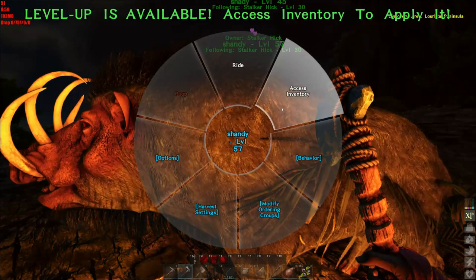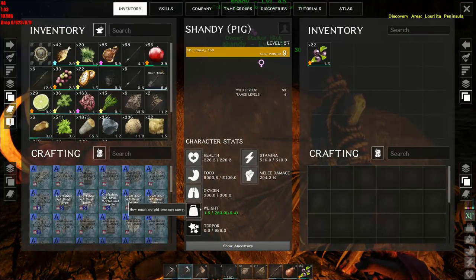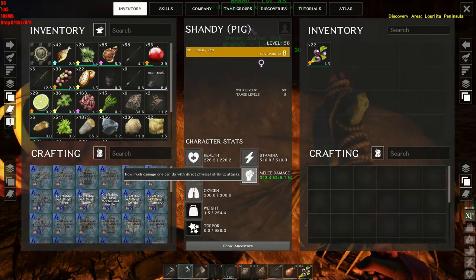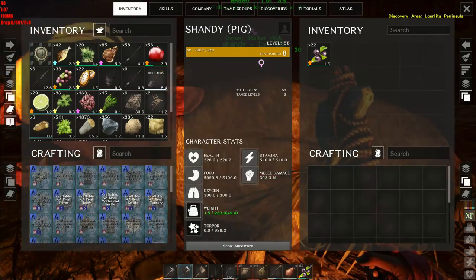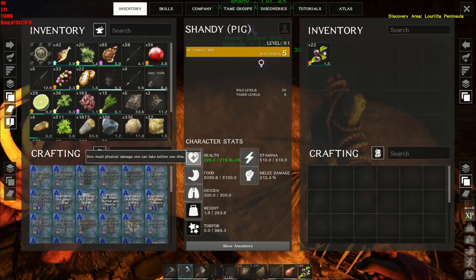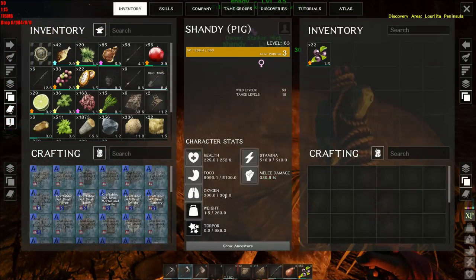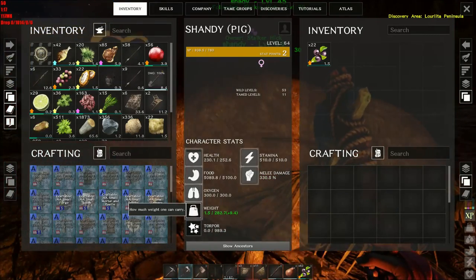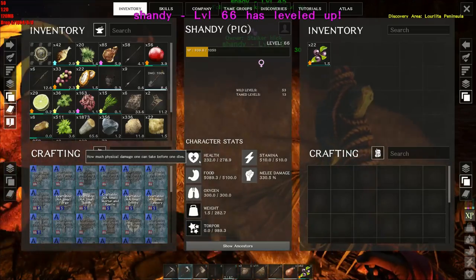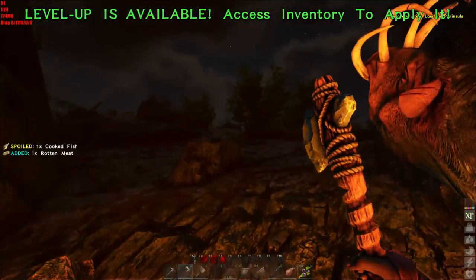They should probably have levels by now - they do, look at that! Let's give you some melee damage. Excellent. Let's give you some weight, some melee damage, some health, melee damage. It's been a while. Nice. Level 66 pig!